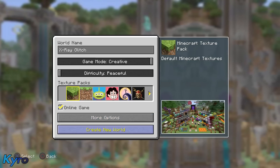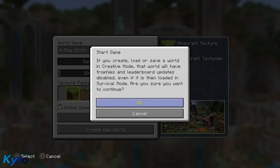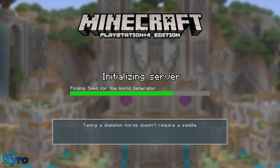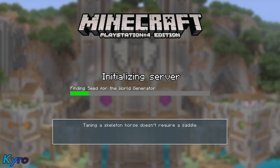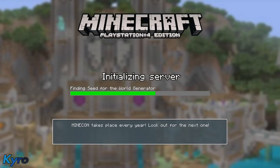As you can see we are starting a brand new world right here, just loading creative mode with host privileges. While we're loading up, I just want to say I'm not sure if this works on Xbox — if it does, please tell me down below. I play PS4 so there's no way for me to check if it works on other systems.